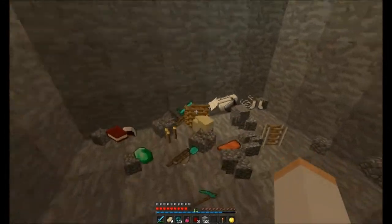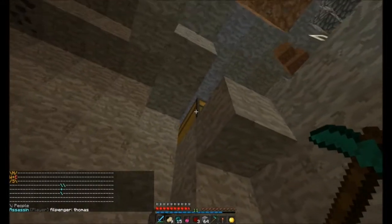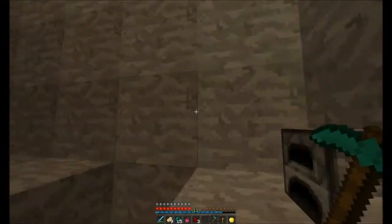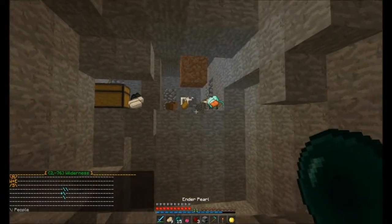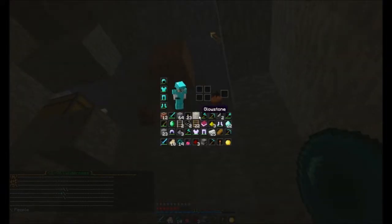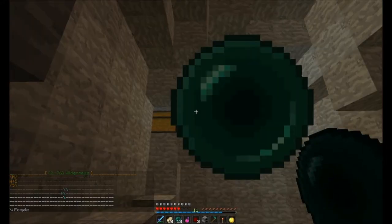We've got some diamond stuff here. A lot of it was crap — stick all the crappy stuff in here. I'm going to pearl up here to get the rest of the diamonds. 22 diamonds, that's alright. There's more iron here too.